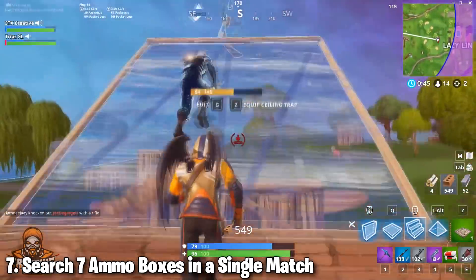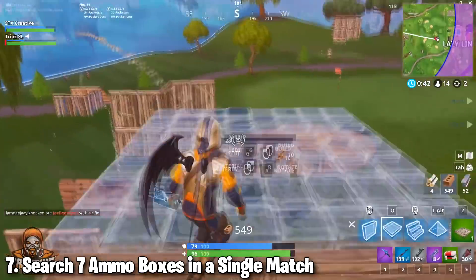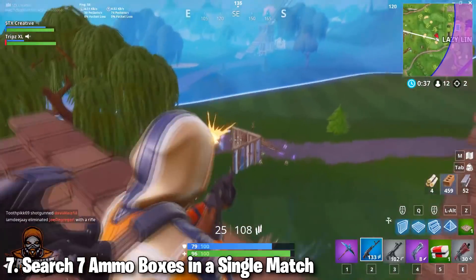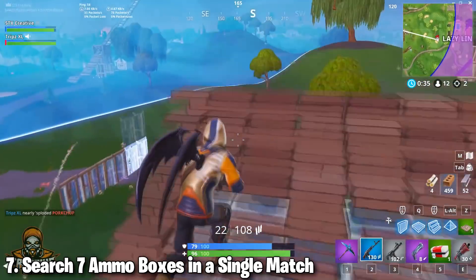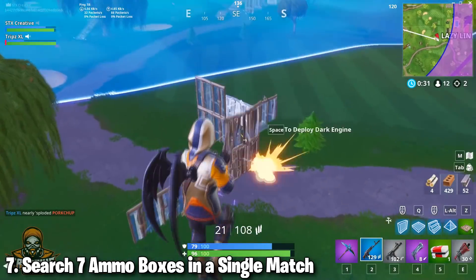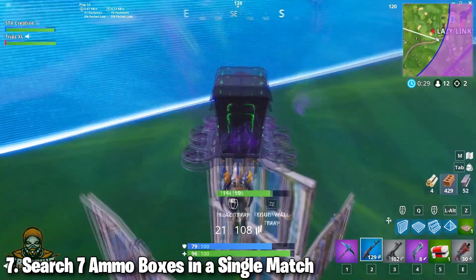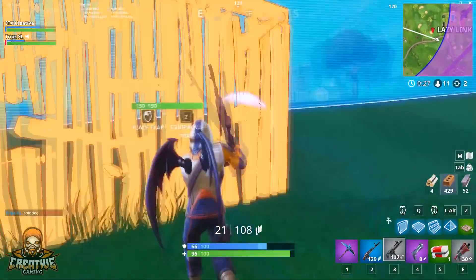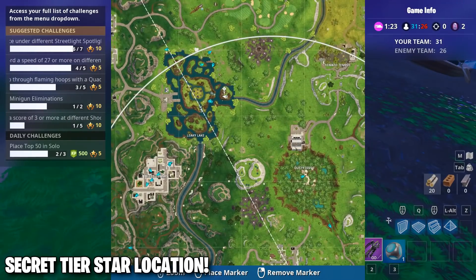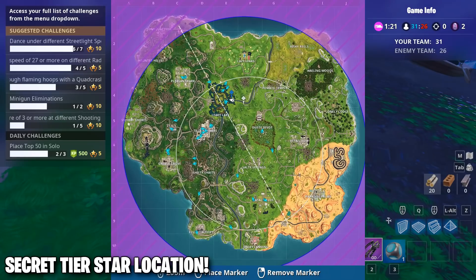Number seven: search seven ammo boxes in a single match. I made a video about that in detail — it's linked in the description. Basically, you're going to want to play Team Terror and drop as far away from the circle as you can to a named location that you know is going to have a lot of loot and ammo crates. That's going to be the easiest way to do that, but the link to that video in the description goes into more detail.